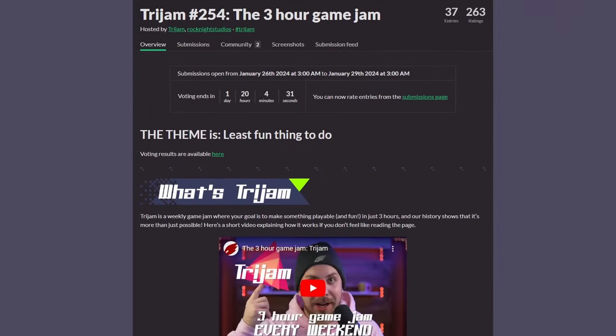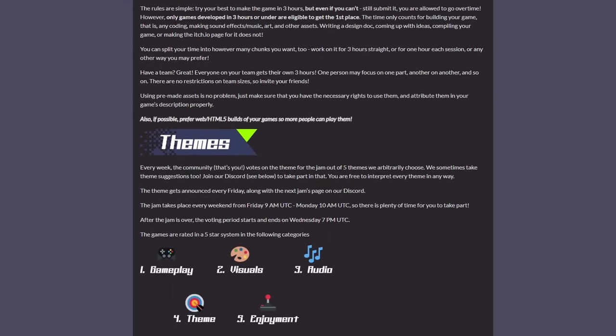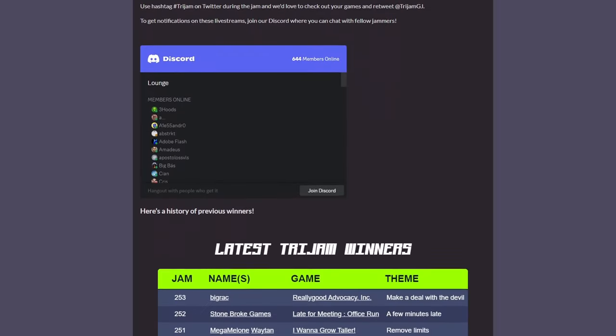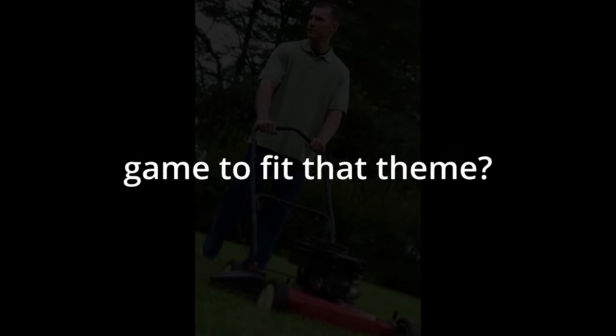Every weekend there's an event called Tri Jam that takes place where you're given three hours to make a game based on a theme voted on by the community. The theme voted on for this weekend is 'least fun thing to do.' How are you supposed to make a game to fit that theme?